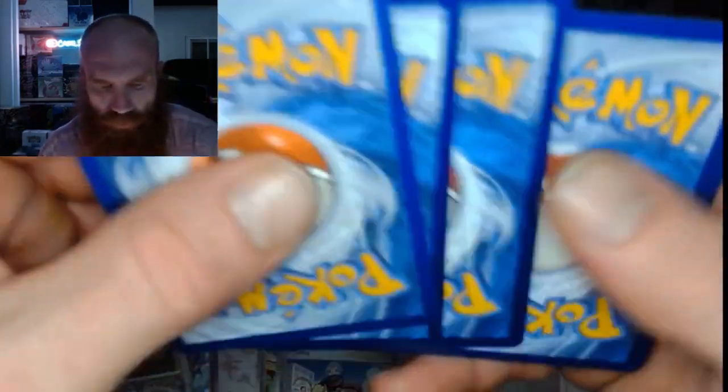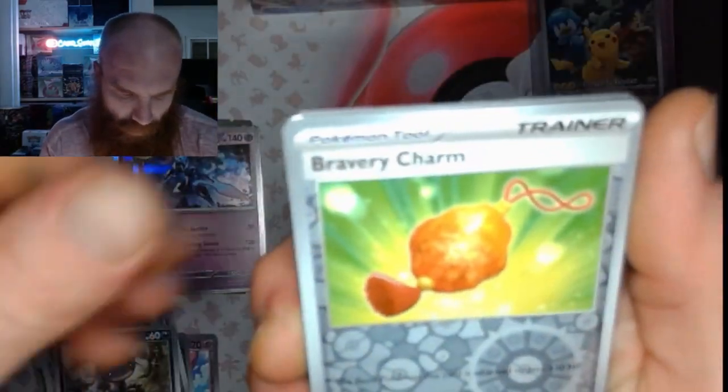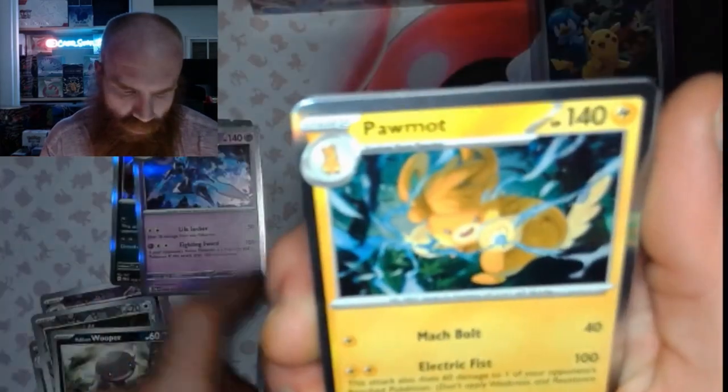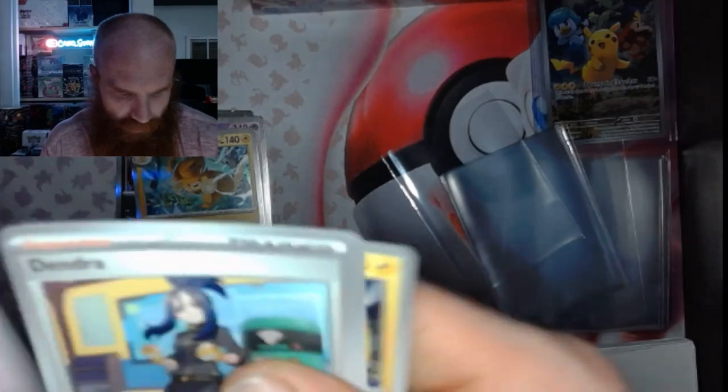Not a bad start. Oh my lord, these packs are just something else sometimes. We got a Paldean Wooper, Bravery Charm, Palma. Not bad, not bad.